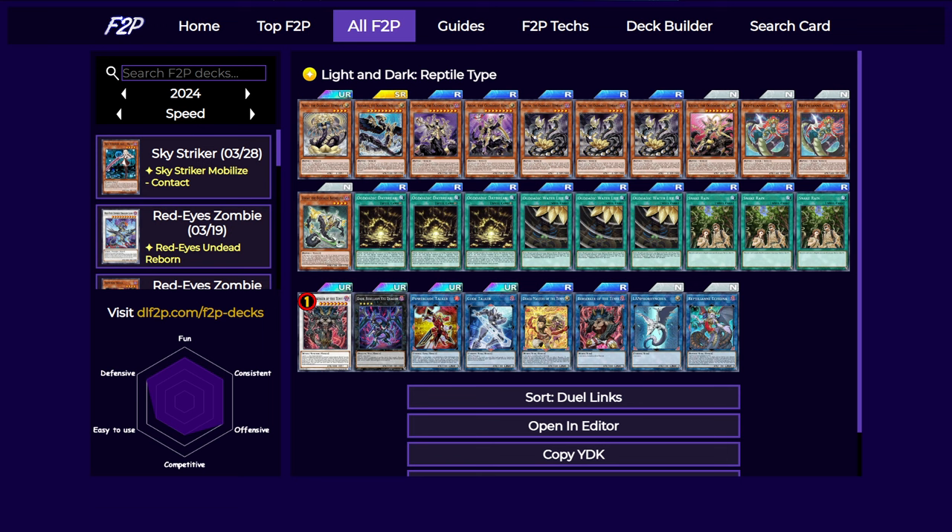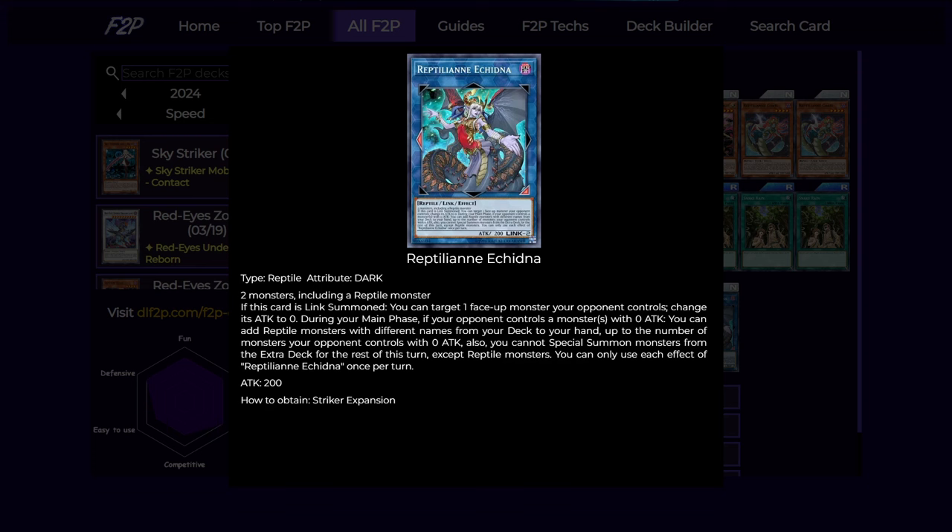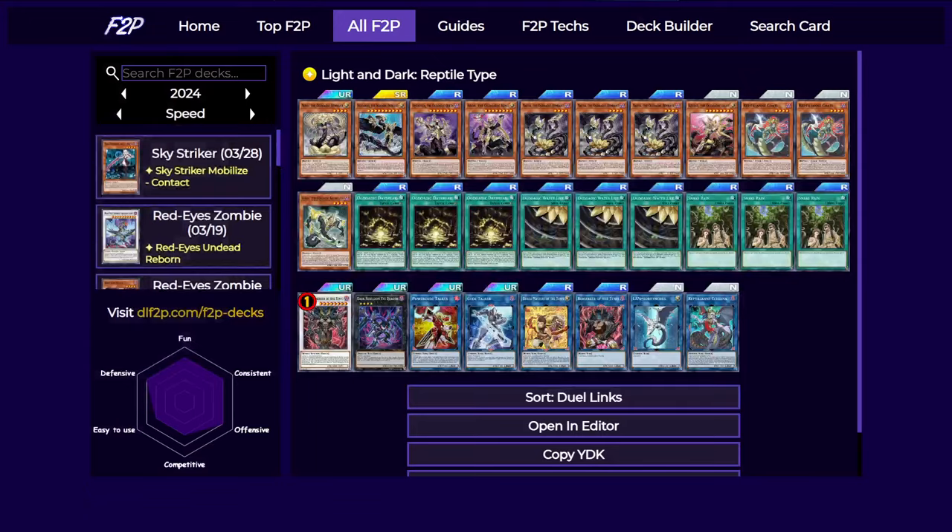For the extra deck it's mostly generic links, but there are some specific links we could play, namely the reptilian link 2. This card needs two monsters including a reptile, and if link summoned, you can make a monster your opponent controls go to zero attack, and also add different reptiles from your deck to your hand up to the number of zero-attack monsters your opponent has. It also locks you into reptiles from the extra deck for the rest of the turn. So this card is usually useful to make your opponent's monster attack zero, then link it off into a big link 3 and just deal a lot of damage — and it searches a card, but realistically you probably want to link it off to make better link 3s or even link 4s.